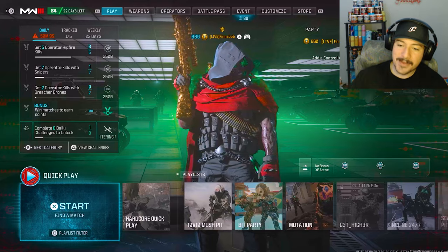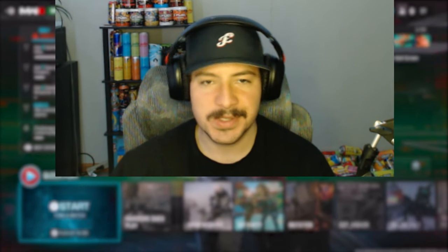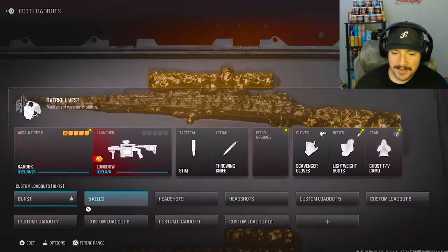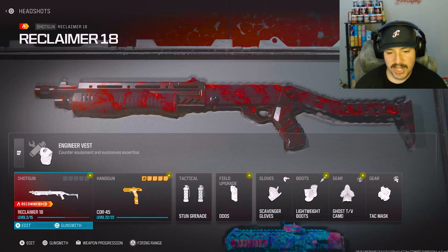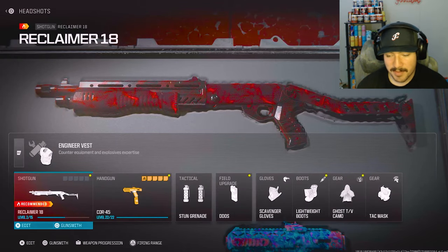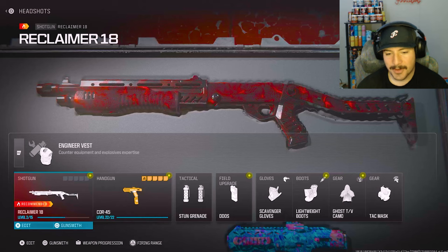What is up guys, my name is Kate, known as FinnBob, and we're back with another brand new MW3 video. It's still kind of like a new season — there's 22 days left at the time of recording this, so you guys have probably only got like four days left. Anyway, I still have not used this brand new shotgun which came out in Season 3 Reloaded. This shotgun is called the Reclaimer — known as the SPAZ. The SPAZ used to be one of the best shotguns but I heard pretty bad things about it, so we're going to test it out today.